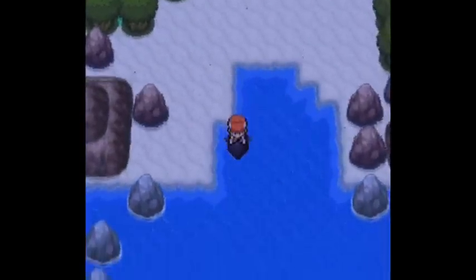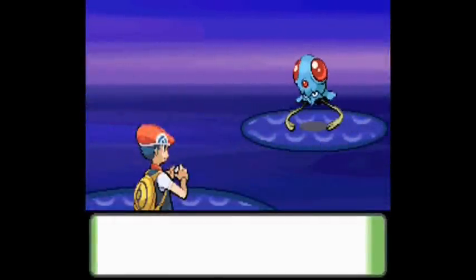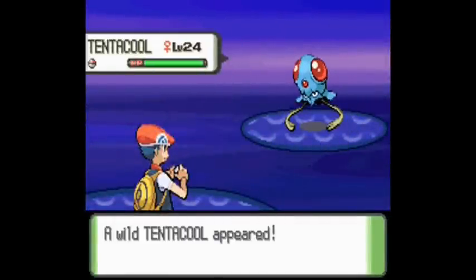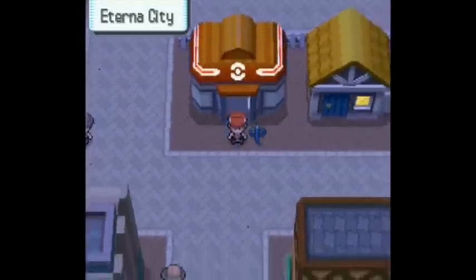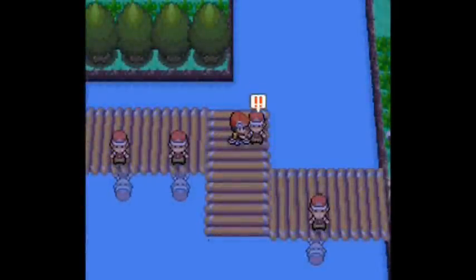For Special Defense, you can go kill some Tentacool almost everywhere since they appear all over the place. They will give you 1 EV in Special Defense. You can also find Tentacruel and Mantyke, but Mantyke give a different stat, so that's up to you.